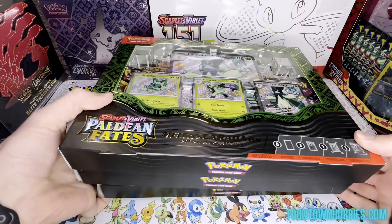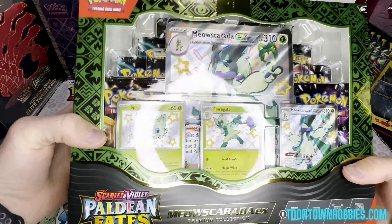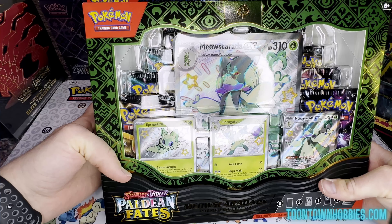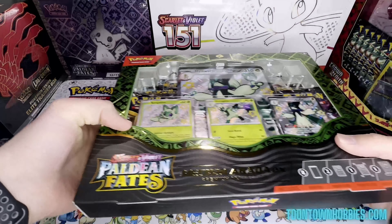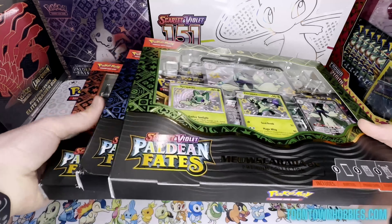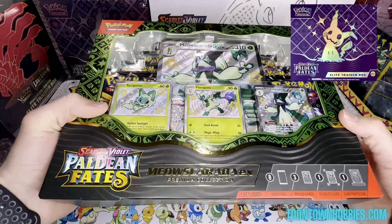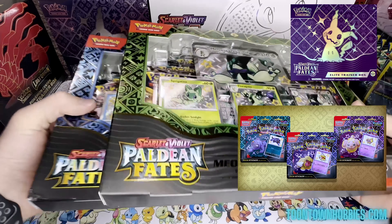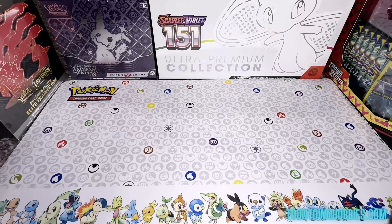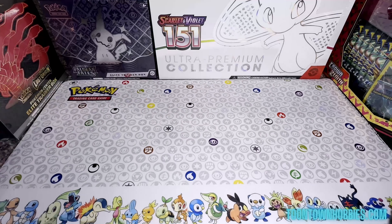They were just released today, February 9th. The Pokemon Company is releasing this collection, Paldean Fates, in waves — just like 151 and Crown Zenith — just to spread out the releases a bit. About a couple weeks ago they released the ETBs and the Sticker Collections, and then today is the release date of the Premium Collections, these tins, as well as the Mini Tins.